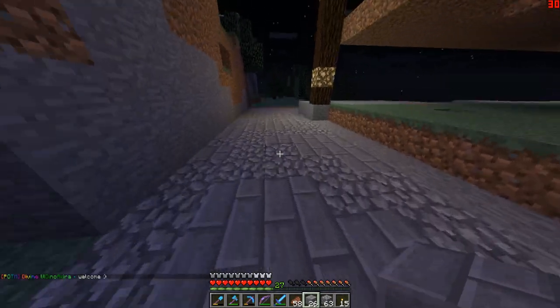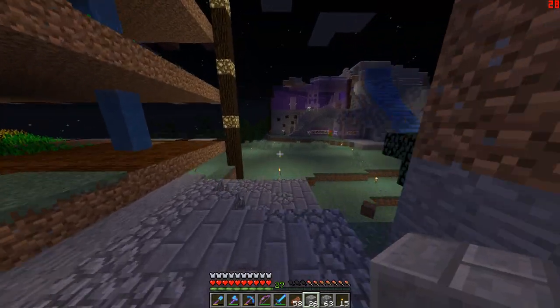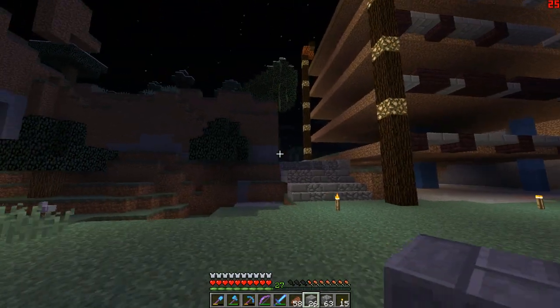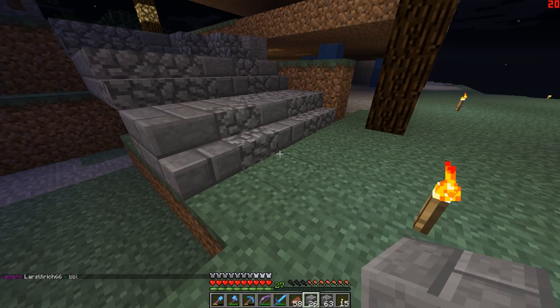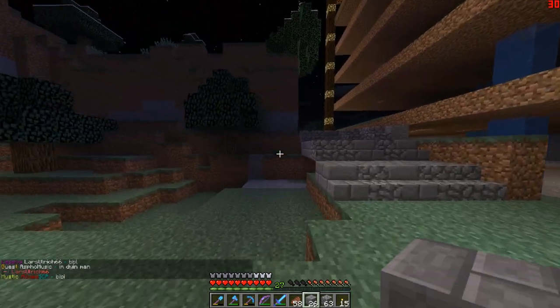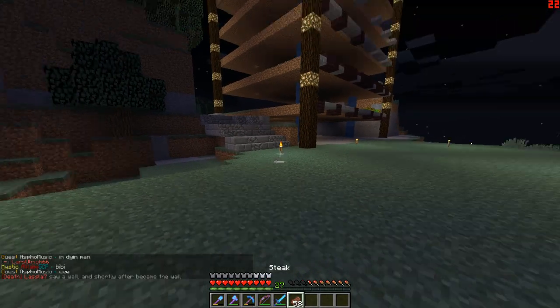There we go, perfect. And then we'll sort of have something lead over to it. We got a nice staircase thing going on, which goes there. And then what do we have here? We could have a villager pen here, and then we can still have a staircase going up there. Could be interesting.